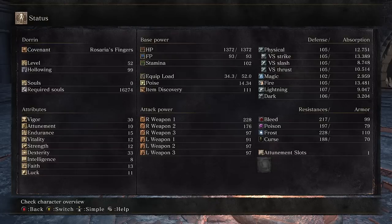It says 33 Dex because I'm wearing the ring that gives me bonus Dexterity. I put 6 or 7 points into Endurance to increase my Stamina, and increasing Stamina from this point on is going to be one of my primary goals.